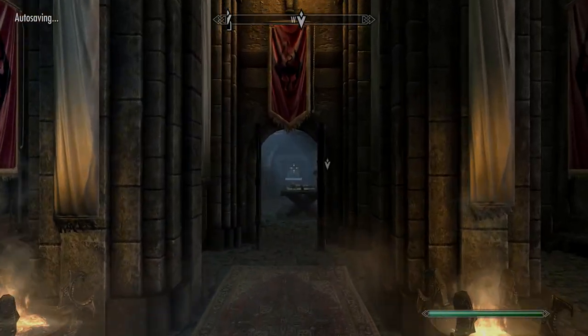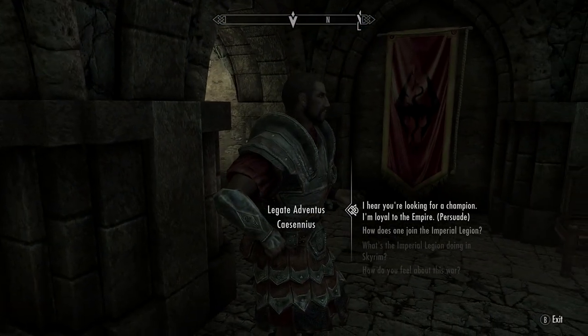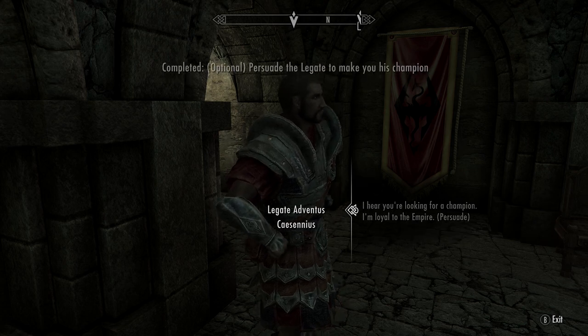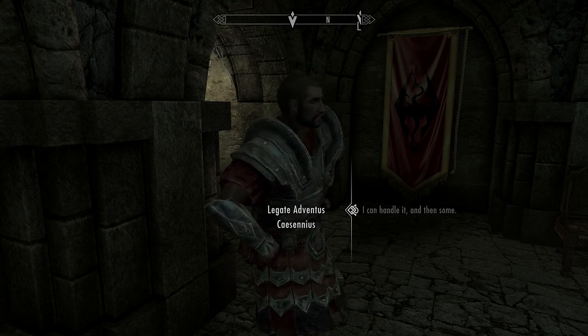I chose to go to Castle Dour in Solitude. There are a couple of other requisites here as well — the quest says you've got to dress up as a soldier, but you can hopefully just persuade them if you've got enough speech skill. You might also want to bring a potion to give you a bonus to speech.